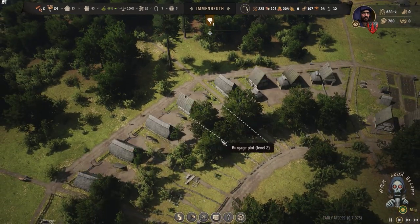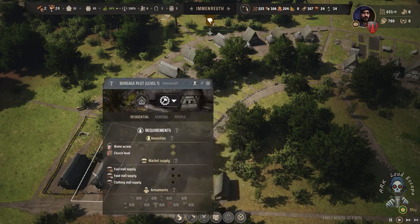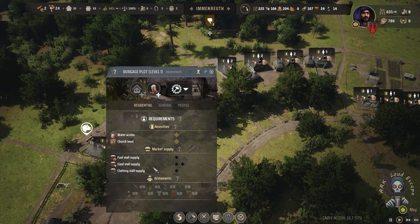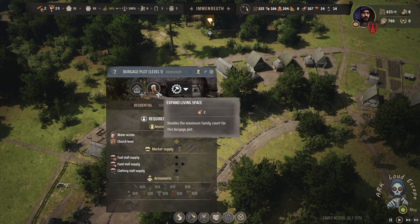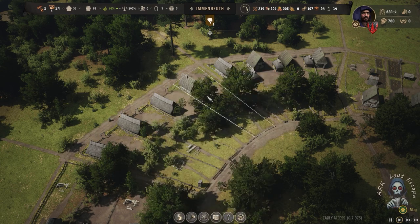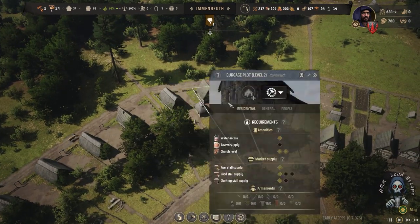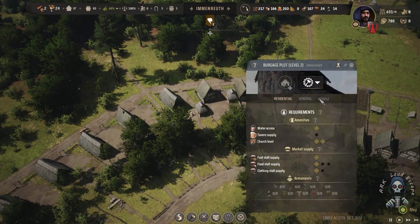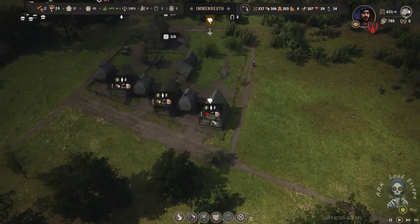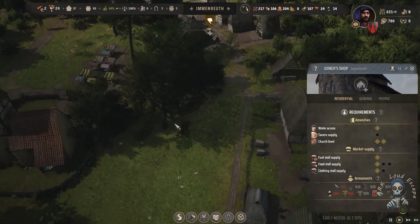We just upgrade some housing buildings and check them. I know the optimized way is better, but I prefer the classic approach. Classic is better for me. I don't like playing for pure efficiency because it takes much more time to think and I don't like that — I like to play normally.